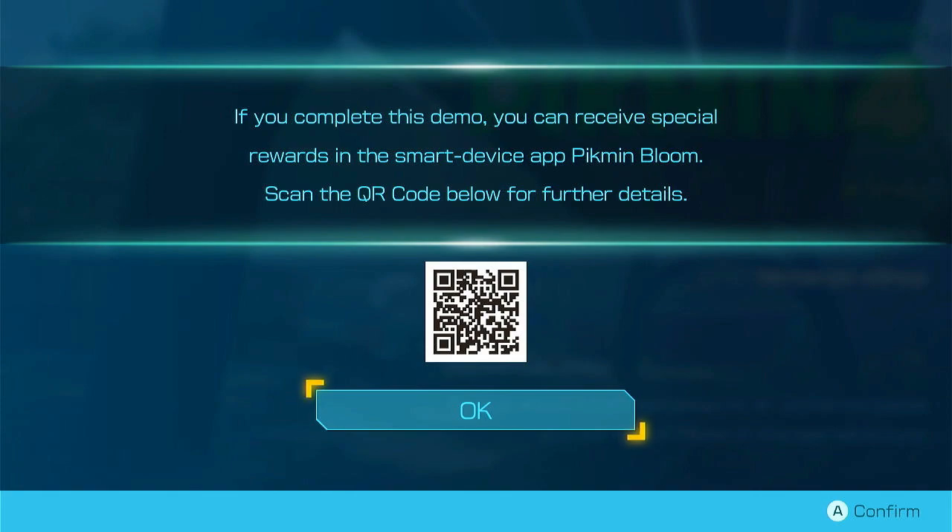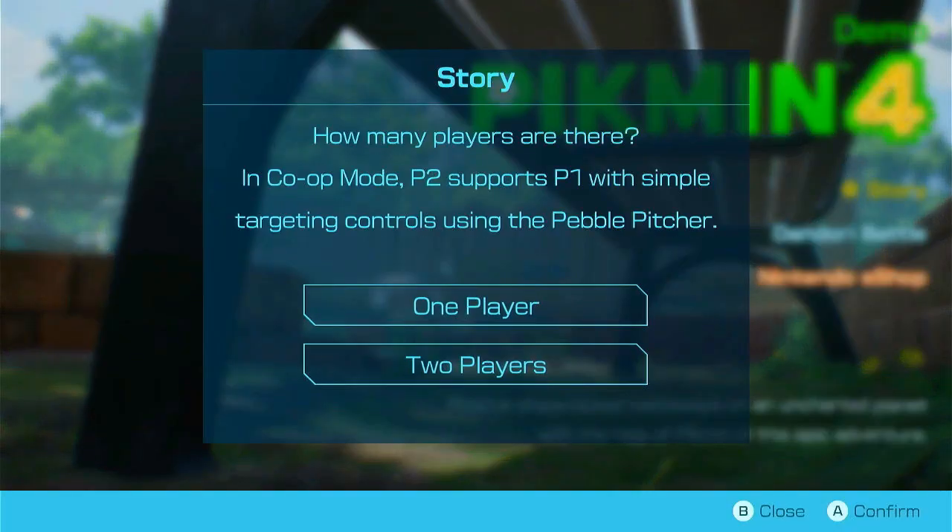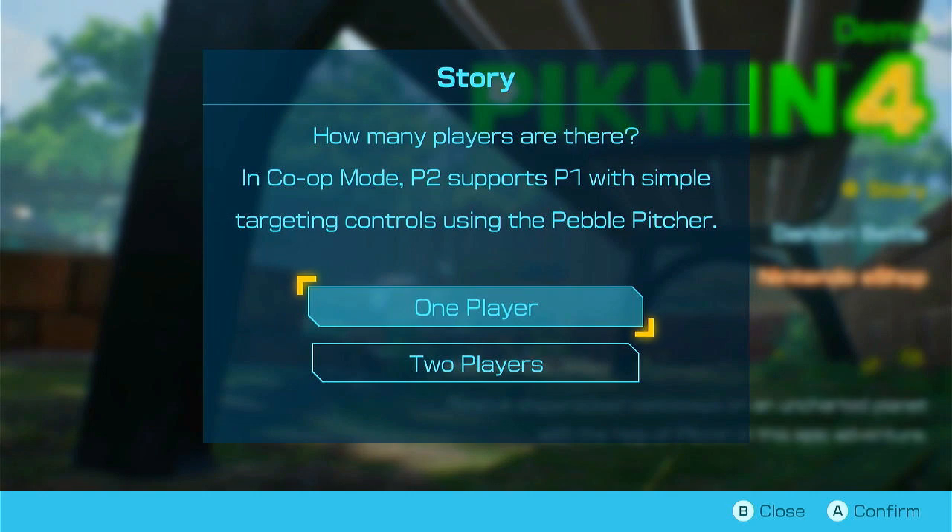There are special rewards in the smart device app — Pikmin Bloom — if you want to do that. Once you collect 1500 units of Sparklium and finish exploring the day, you can import your save data from the demo into the full version. It also supports two players, which is good to know and probably really helpful. The multiplayer looks like it'll be regular co-op, not like Super Mario Galaxy 2 style multiplayer.